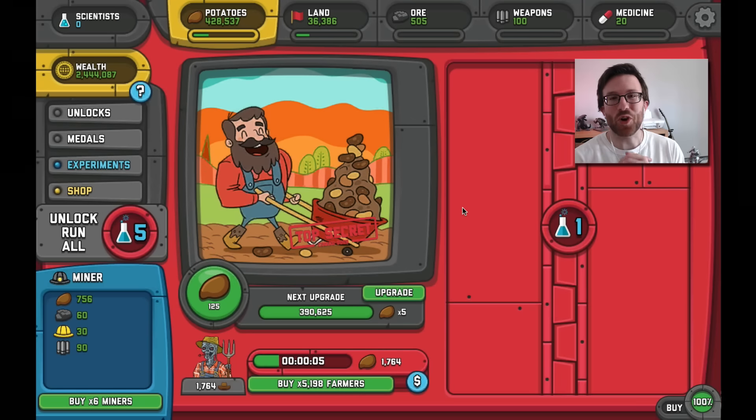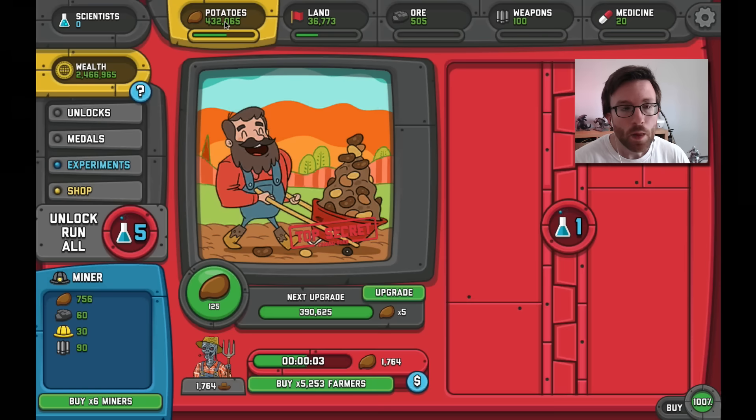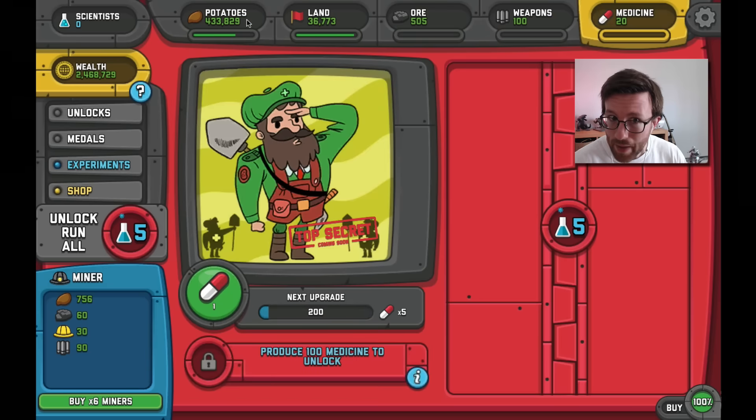Welcome back, guys! We're back with episode 2 of Adventure Communist. This game is in open beta right now — you can go download it on Steam, I highly recommend it. I've been digging into it a little bit, understanding it better. There are a lot of differences from Adventure Capitalist, which is really cool. We've got potatoes, land, ore, weapons, and medicine.